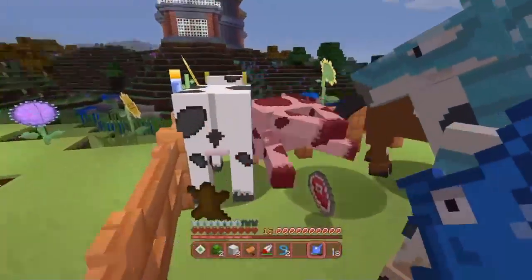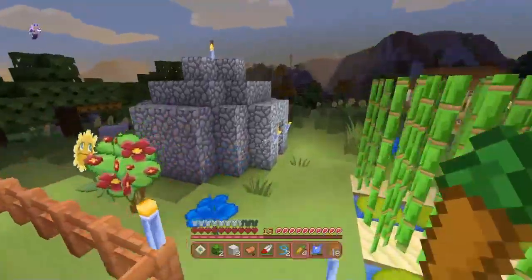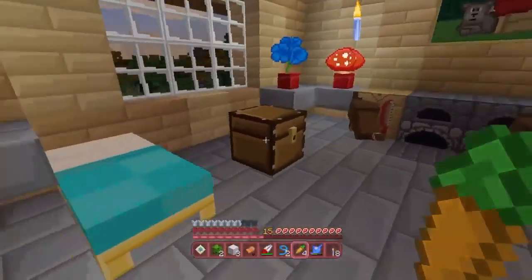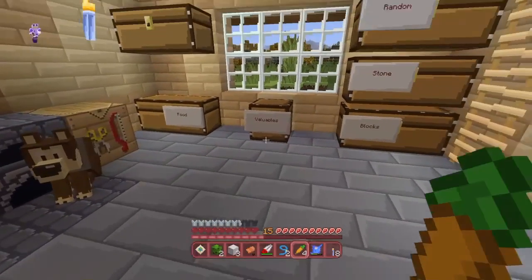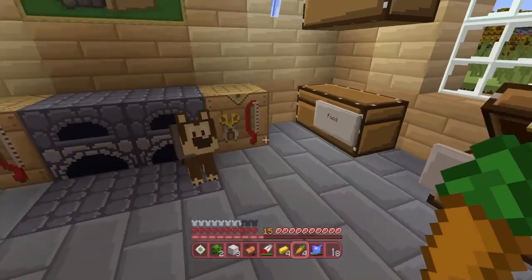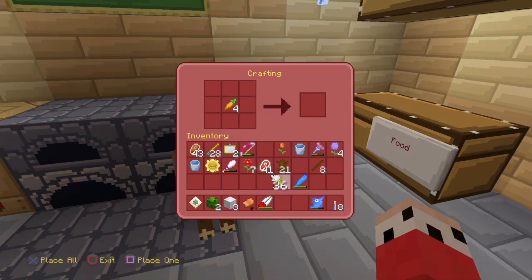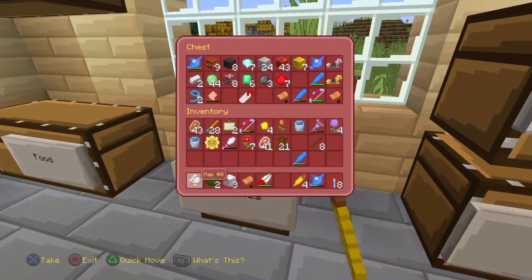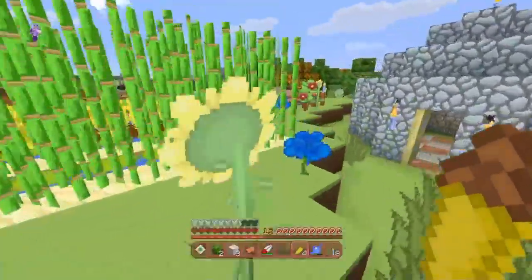Now what we need to do is get some carrots. I will quickly sleep, make some golden carrots, and then we'll end by breeding two horses together. Let's quickly sleep. I need some gold which I've got in the valuables chest - got some gold and some golden nuggets. I'm going to try and get four golden carrots altogether. Got the golden carrots - let's go and breed these.